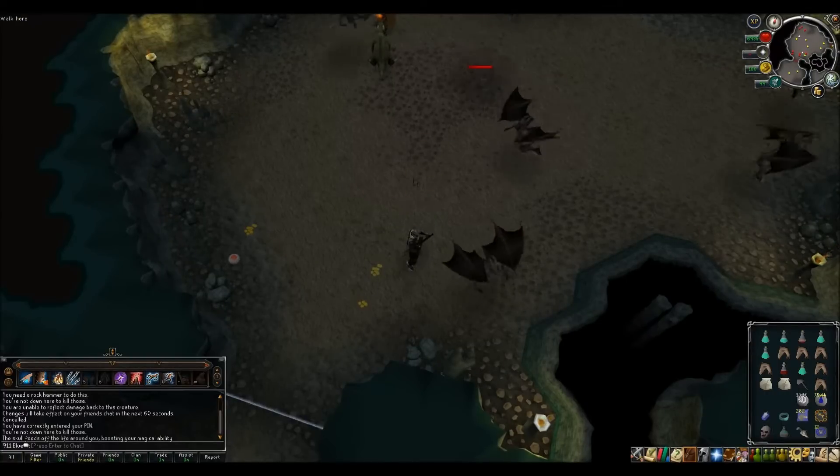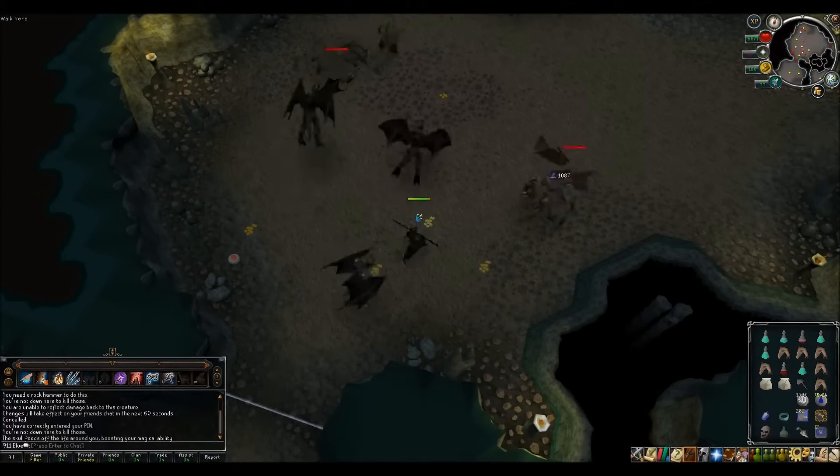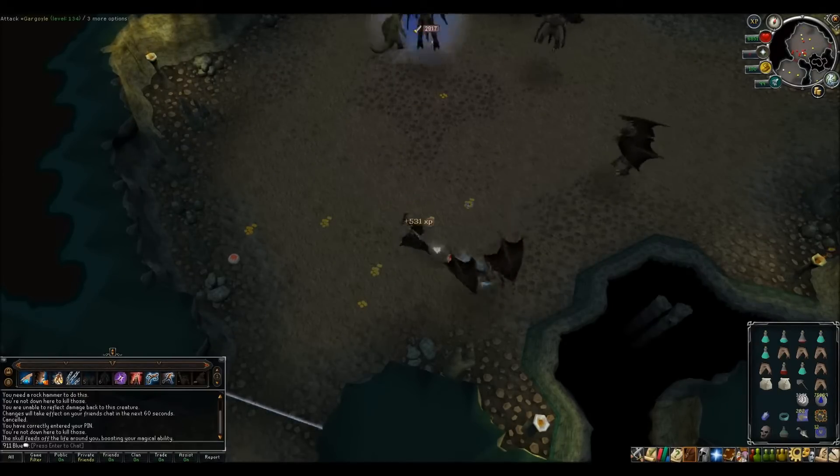If you kill these in Kirtlet's dungeon, they're really quite easy to attack. You just get momentum running and click around and attack them all. You don't really need any food, or familiars, or auras, or anything like that. It's just a quick and easy task.